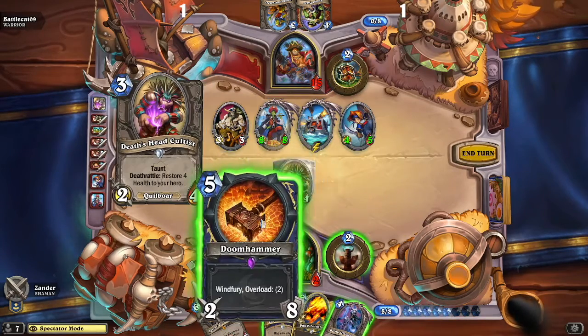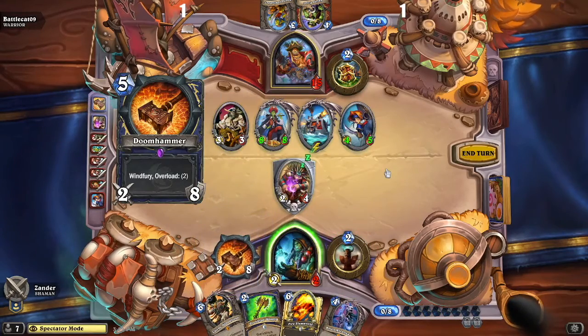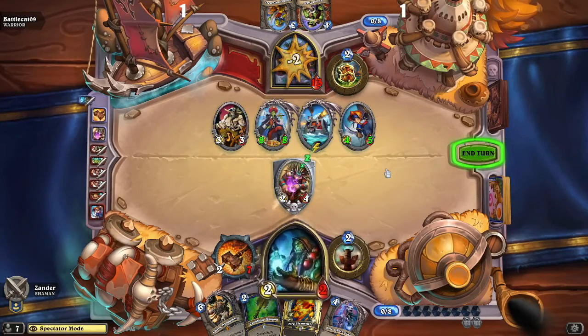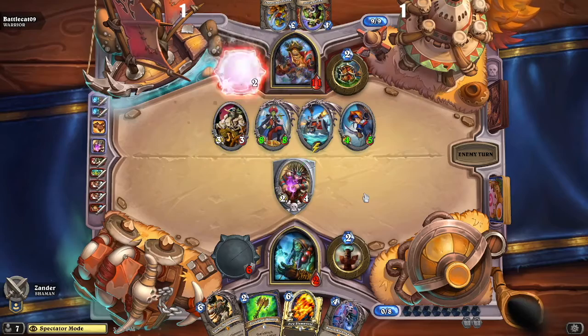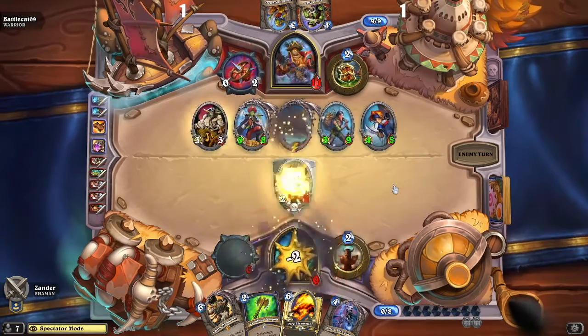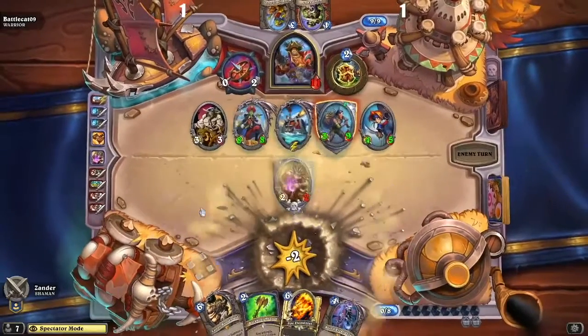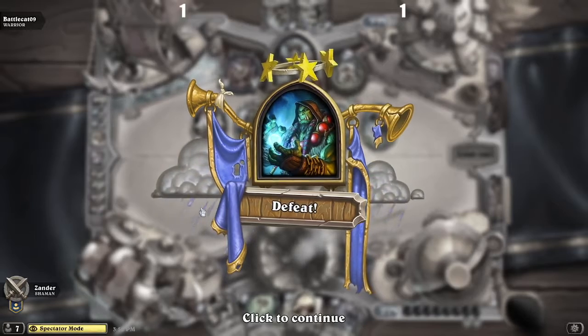The Death Seed Cultist brings out a 2/4 taunt, and the Doomhammer goes ahead and hits face two times. Here's the Juggernaut activating, dealing two damage to Xander's face — and that is game one. Battlecat over Xander in game one.